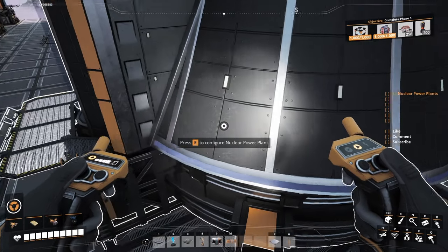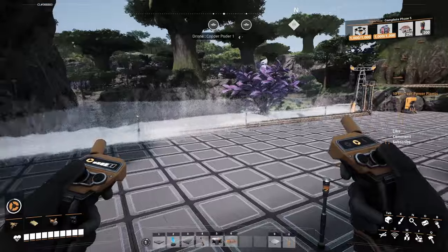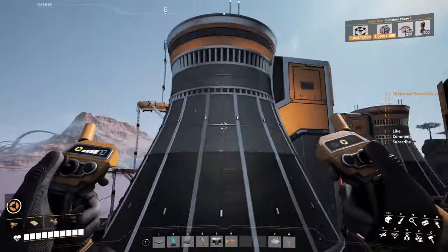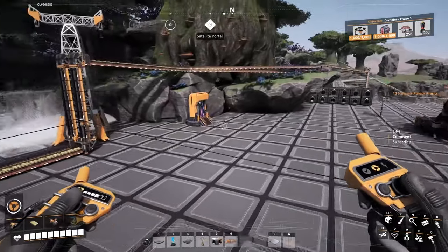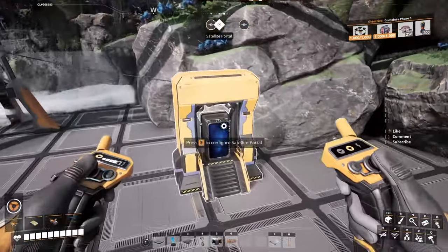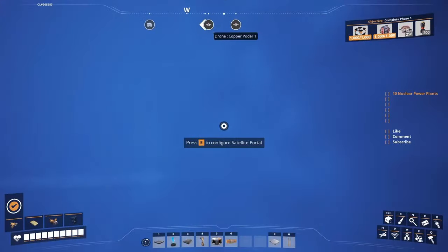Welcome back guys, and thank you for joining me in another episode of Satisfaction Week. This will be episode 29. I just put down these 10 problems — nuclear. What I wanted to show you is that I want to get back to the base with our new toy here, but the toy doesn't work. I don't know what's going on.